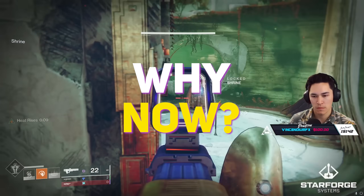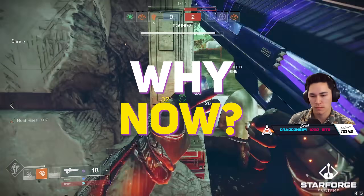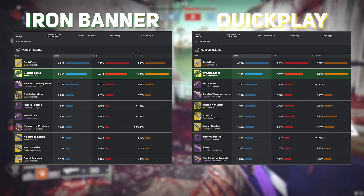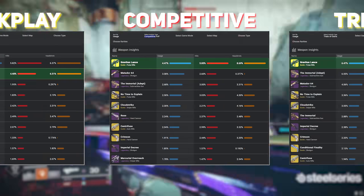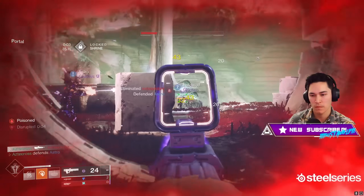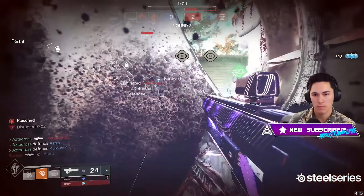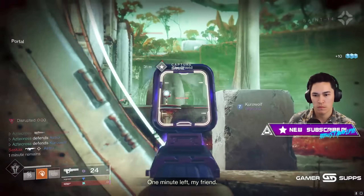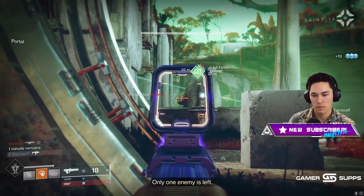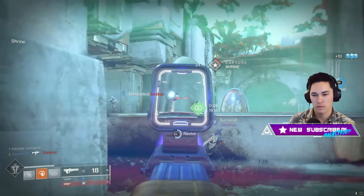So where are we now? What merits this deep dive on this exotic with so much history? First up, it was the second most used weapon in Iron Banner, and for good reason. In Trials of Osiris competitive, you see Graviton Lance truly making a name for itself. Season of Deep launched with Update 7.1, and it included changes to a number of exotics. When we were doing our breakdown interviews, Bungie devs did mention that Graviton was going to be hot. And hot it is.